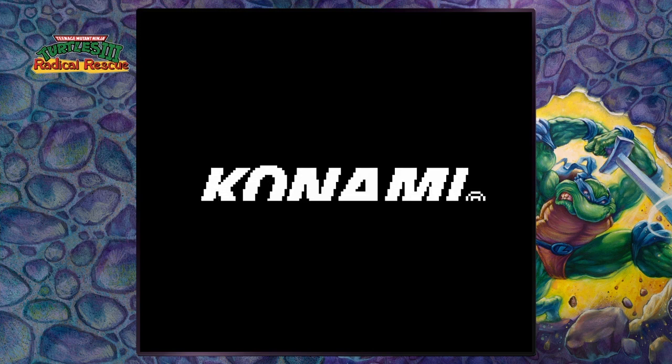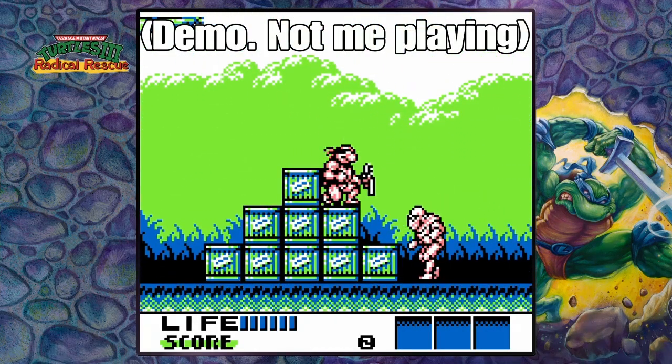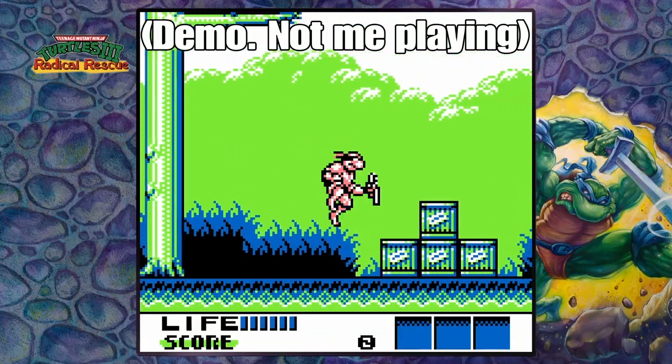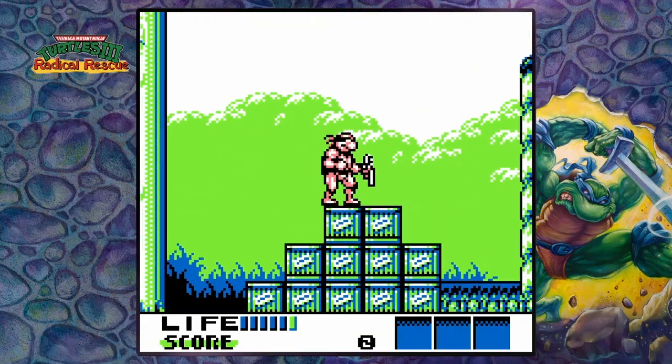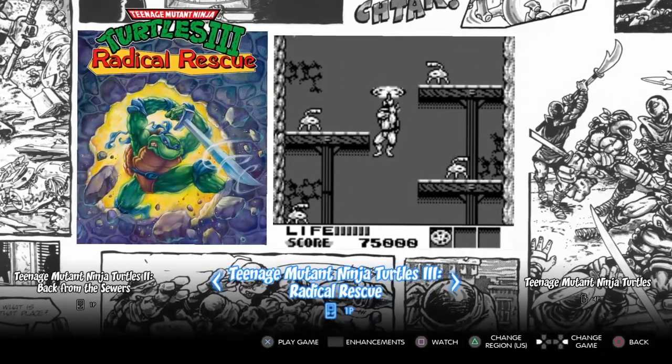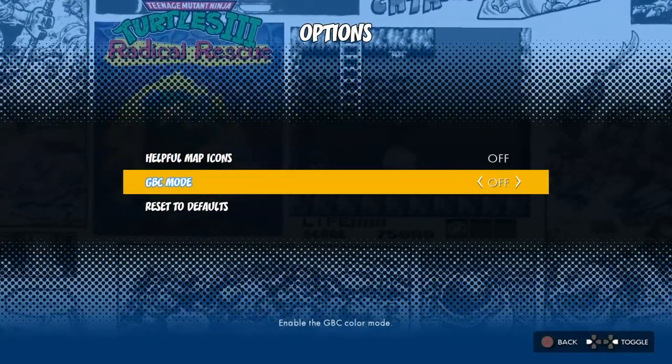How does the color version look? The turtles are actually red in this color version. Yeah, I don't like that. Absolutely not. Now that looks way better. I'll cut the color mode off on account of being terrible. I wonder if it just looks better because it was on a smaller screen — but I still prefer black and white over all of them being red.